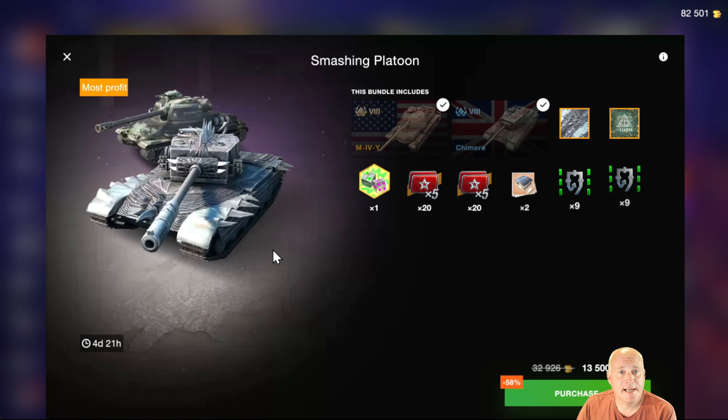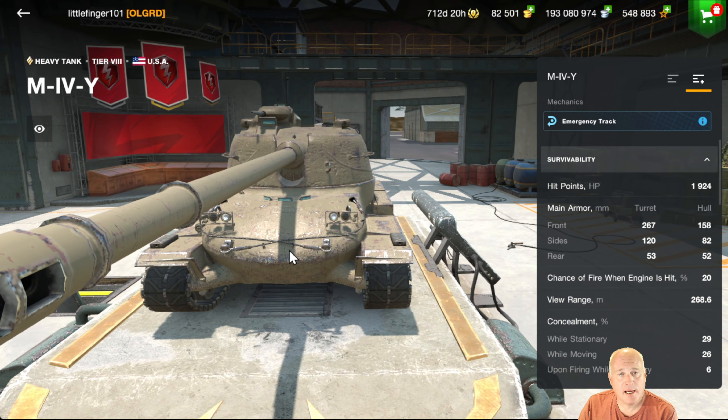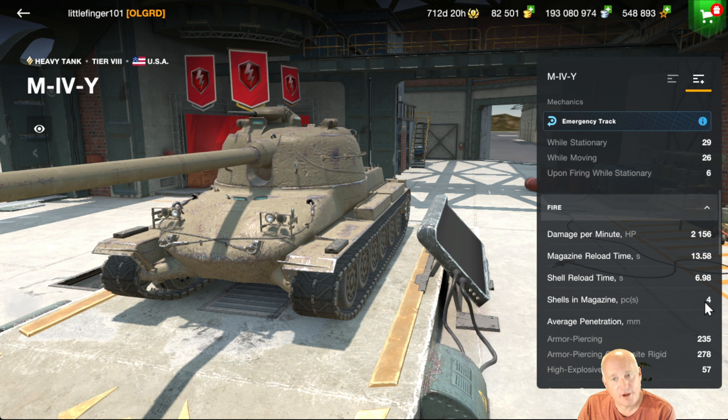Touching on the Lucky Containers — they are guaranteed to pull a tank. For $10 you are guaranteed a Tier 5 tank, which is a little high at 6,000 gold. However, if you open it and have the majority of those tanks already, there's a high probability you'll draw one you have — then you get a Tier 6 lucky container. It continues all the way up to Tier 9 and 10. If you pull a Tier 10 you already have, you're going to get 7,500 gold, which for $10 is a little better than the roughly 600 gold you'd get in the store.